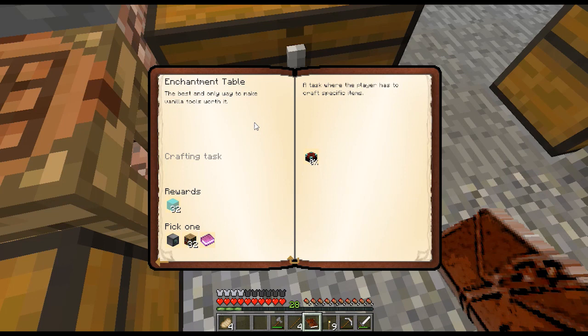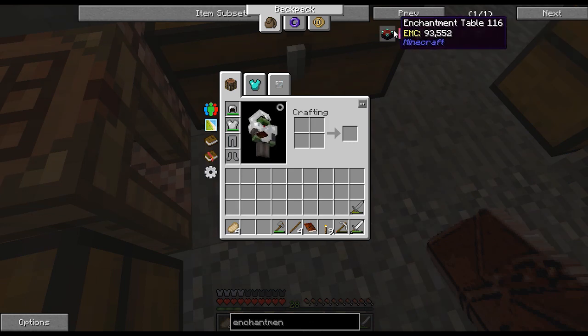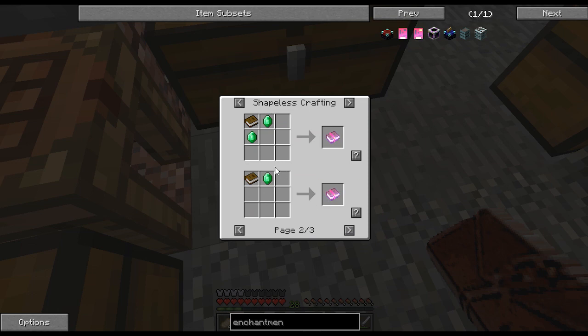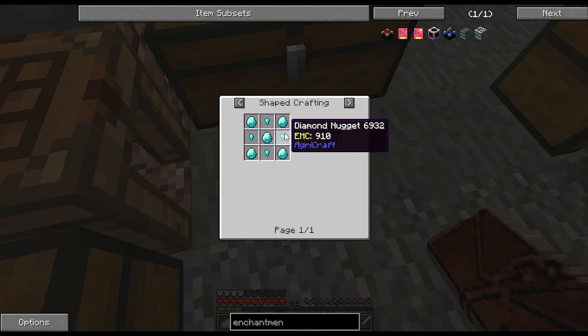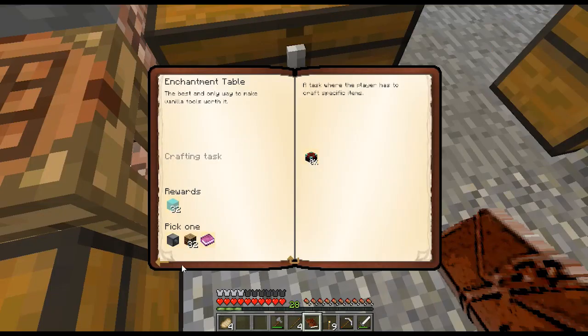We have unlocked the enchantment table quest — the best and only way to make vanilla tools worth it in modern Minecraft. We get support blocks, a builder's block, a bookshelf, or an enchanted book. The enchantment table recipe is modified from vanilla — we already need an enchanted book, obtained from a book surrounded with emeralds of any variety. Flimferum is an enchantment that just makes a book enchanted and has no other use. It also requires diamond lattices, which require five diamonds each and four nuggets each, and obsidian tiles which require nine obsidian each. So the recipe is heavily modified, though it is very possible in the early game. We're not going to be working on that today.